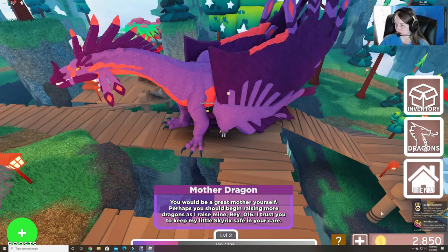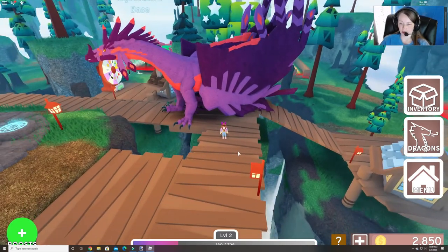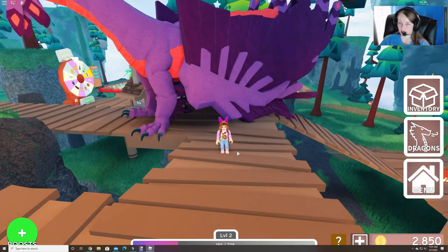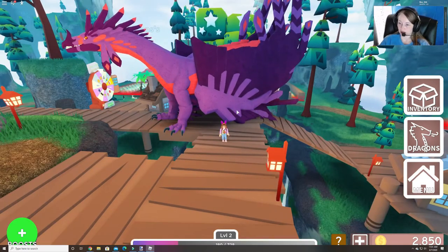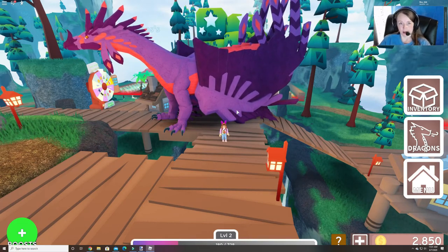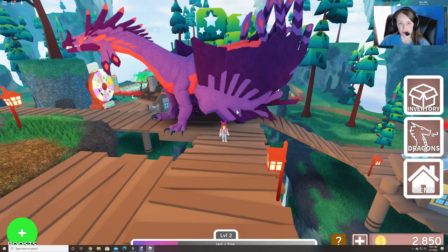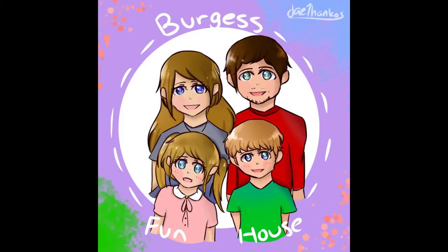And it says we get our Dragon Egg Venture hat as well. So that's how you get the special egg in Dragon Adventures. Thank you guys so much for watching — please subscribe and hit the like button on this video. We will see you guys in the next one. Bye! Thanks for watching, please subscribe.